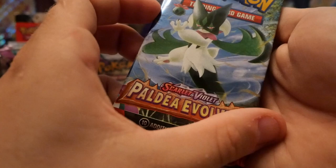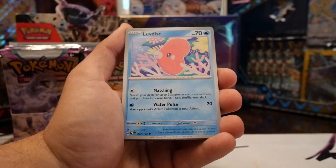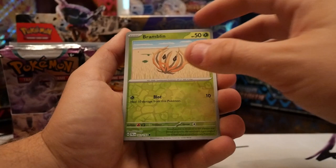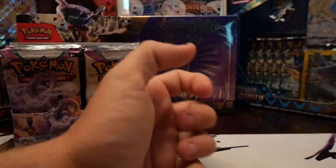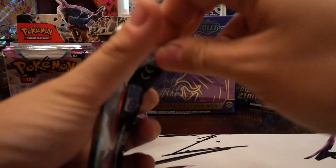Meowscarada pack. Oh, that's a cool art — I like it making you swing from the vines. We got Decidueye, Super Rod, Luvdisc, Talonflame, Heracross, Kilowattrel, Bramblin, reverse Huacoco, reverse hollow Jumpluff. We're about six packs in already and nothing — that's pretty crazy. I figured we'd have at least something better than a hollow already. That's all right though, because it's coming in this pack.